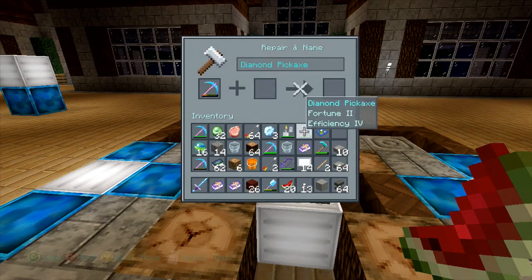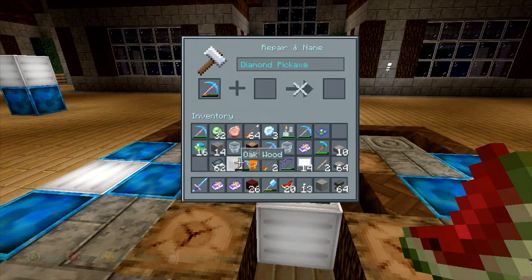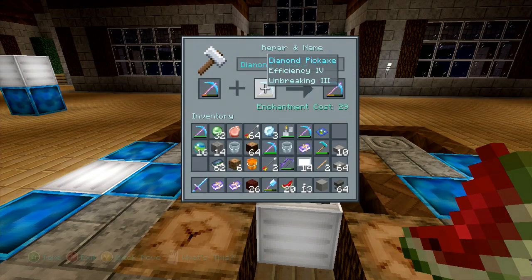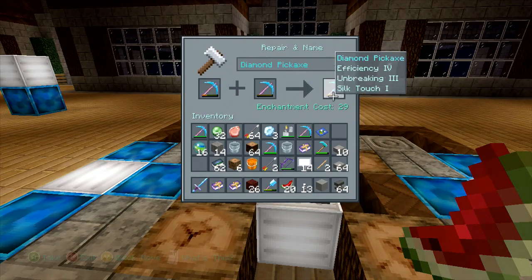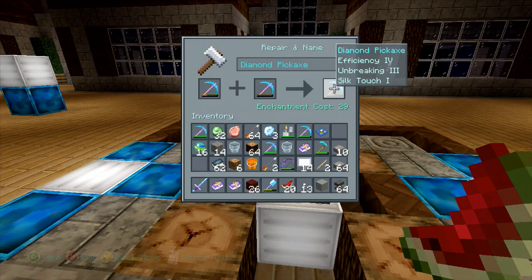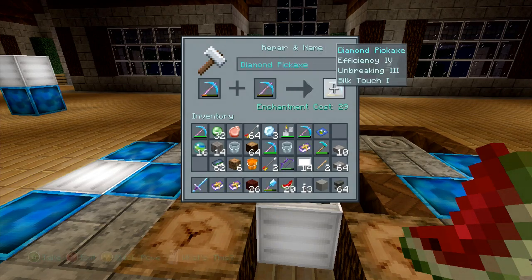We'll try to throw a Fortune 2 Efficiency pick onto this one. It would gain absolutely nothing from it, though we would end up with a brand new pick. Keep in mind that the state of the tool itself also makes a difference — for example, this one is beat up and this one is almost broken, so you're gaining some durability but not that much. It's 30 enchantment levels to combine them.